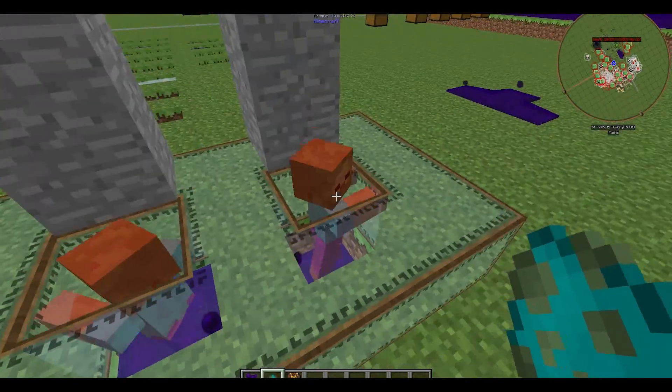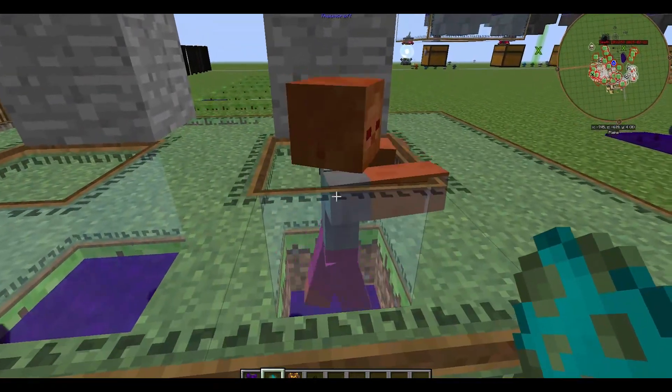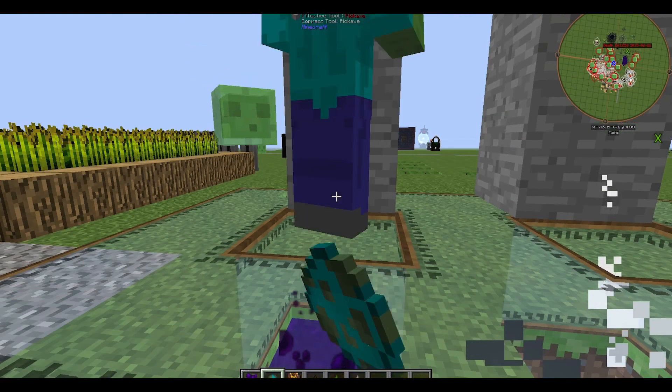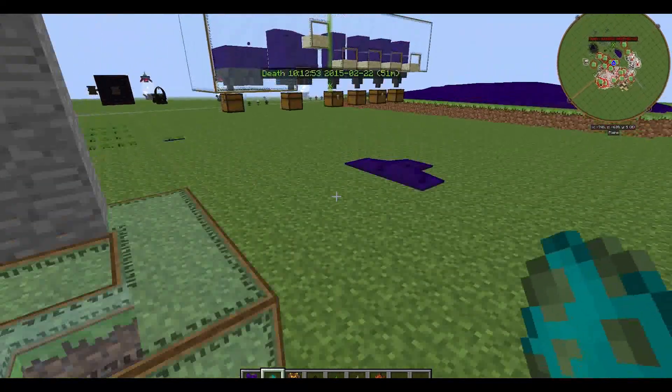It deals a different amount of damage depending on how much the mob steps in. With just a little bit it takes only a half a heart, but when we have a whole block it deals a lot more damage — two full hearts, so four times as much.